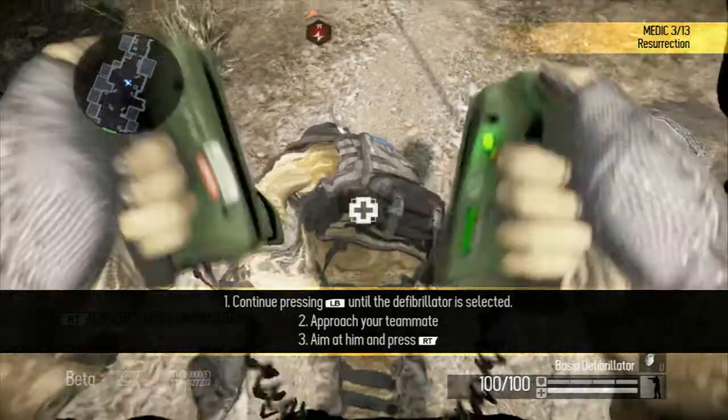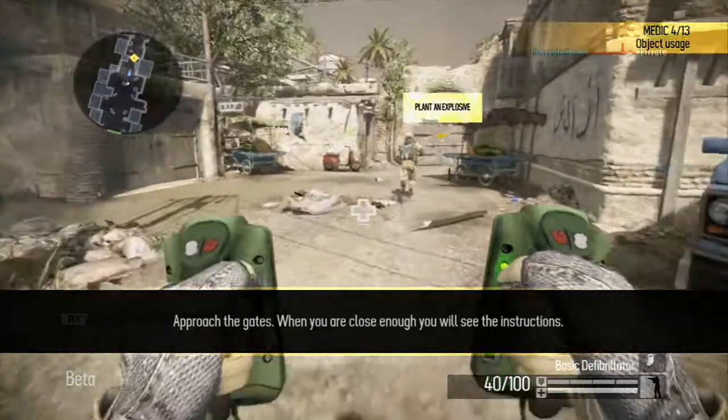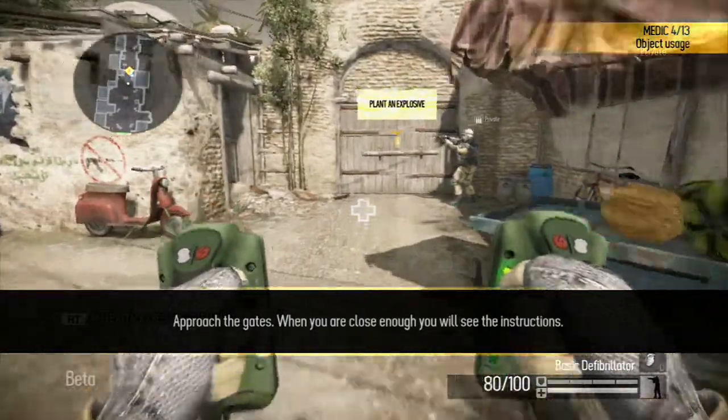Take out the defibrillator and move close. You can interact with certain objects, such as gates and doors. If you can interact with something, an indicator will appear when you are near it.